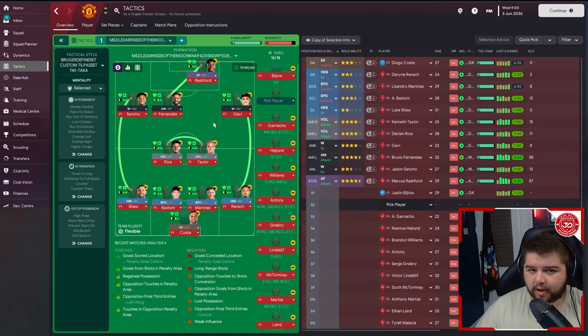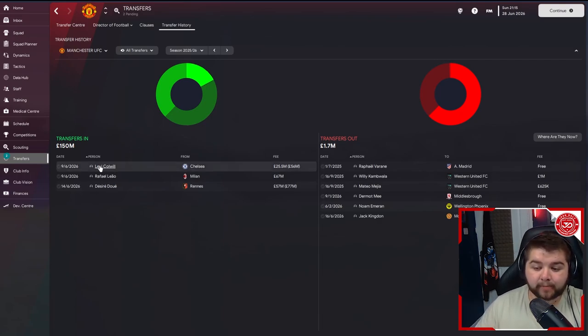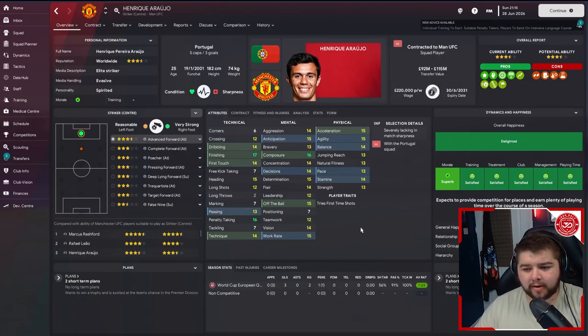Season five transfers: Rafael Varane leaves on the free to Atletico Madrid — he's getting on for 35 now. We replace him with Levi Colwill from Chelsea. We also bring in Rafael Leão from Milan for 67 million pounds — his release clause — and Désiré Doué from Rennes for 77 million. The last signing is Henrique Araújo from Bayern for 122 million, a lot done in installments. This is our last season so I wanted to go out with a bang and leave the club in the best situation possible.